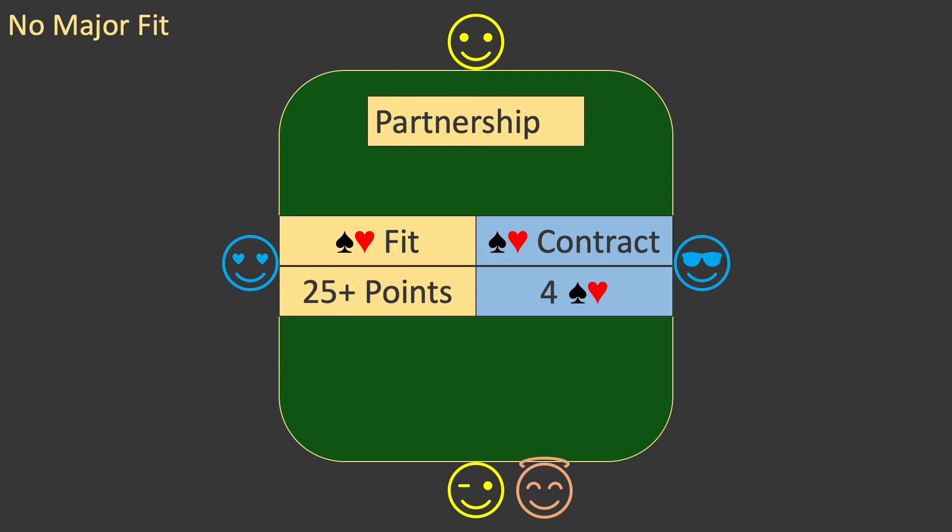But for a game contract in the minor suits you need another trick. You need to bid five diamonds or five clubs for a game contract in a minor suit. As you saw in episode four, the additional trick requires the partnership to have a fit in a minor suit and at least twenty nine points. Let's try a hand where this information is used.